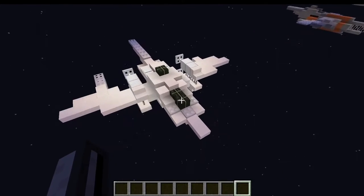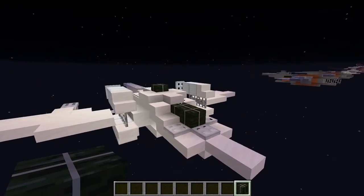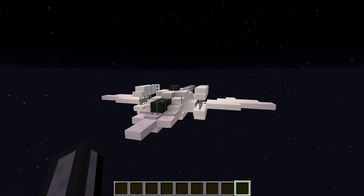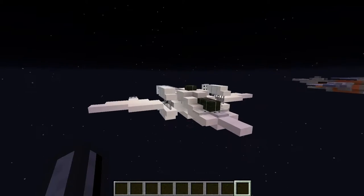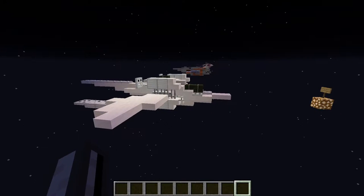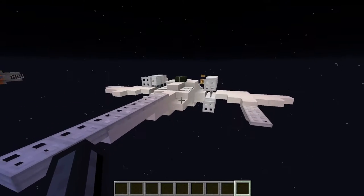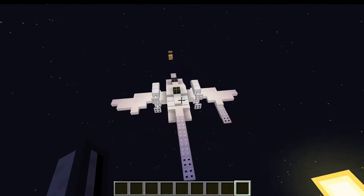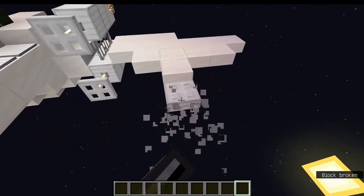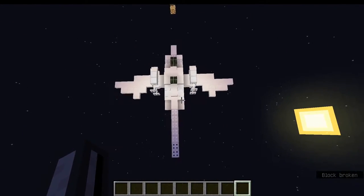My goal for this one was to use kelp blocks as sort of a canopy to make it look tinted or something. It's got a little support that might remind you of something from Star Wars, and I wanted to make it very sleek and sporty, like a hummingbird might be in the animal kingdom. You can see I experimented with wing designs — I kind of prefer without the little flange, but your opinion could be different.